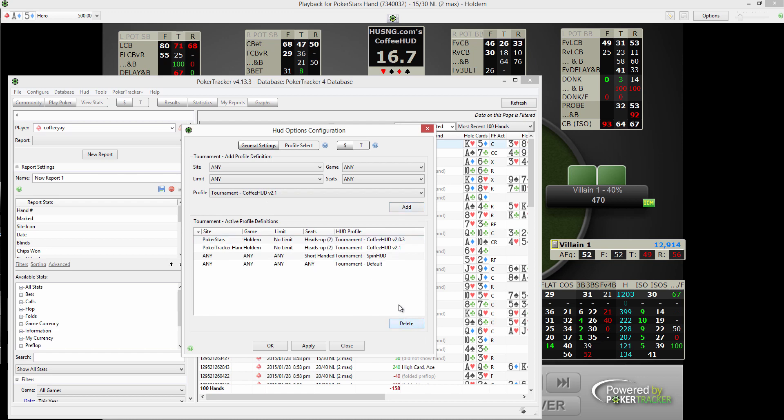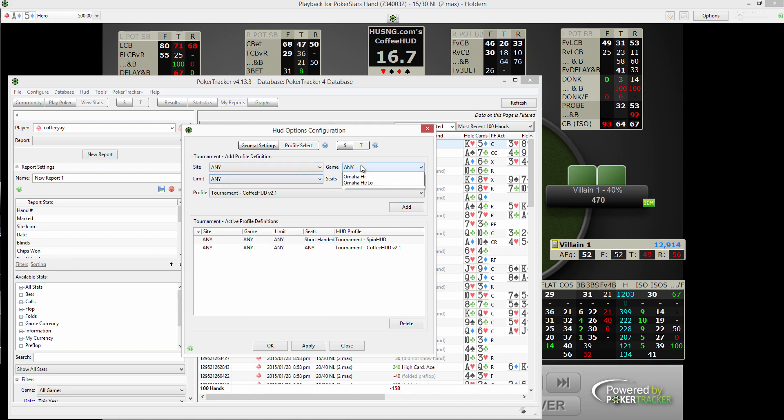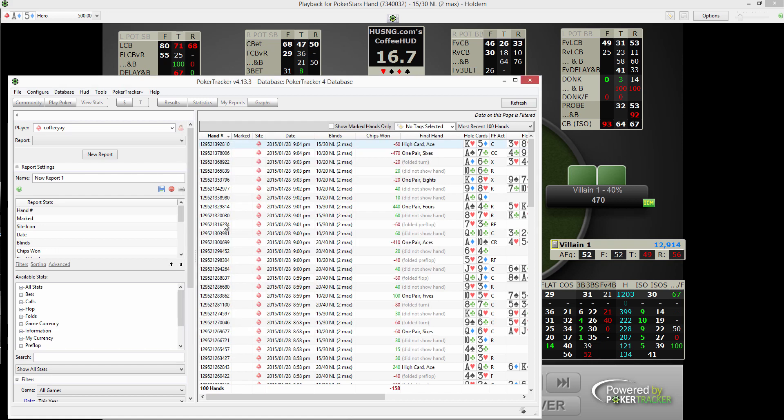You can set up your filters for when you want it to pop up in-game — you can pick your sites, your limits, all that kind of stuff. Then you can just add it as a HUD, and this will make it pop up by default in your Stars or whatever.